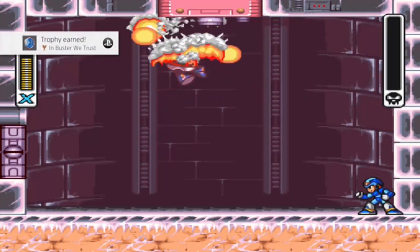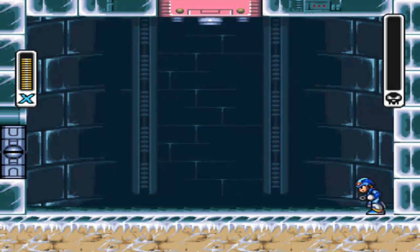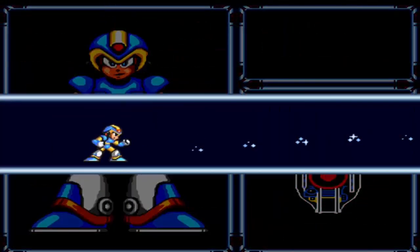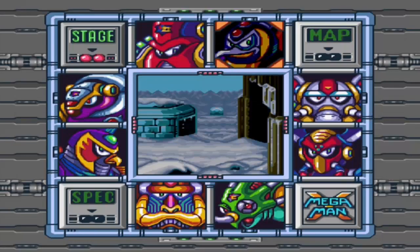Beat a boss with X-Buster only - this game, maybe. Could be just as simple as 'beat Chill Penguin in Mega Man X1.' We got shotgun ice - breaks apart on impact, which I'm not showing. I think that's how it works.